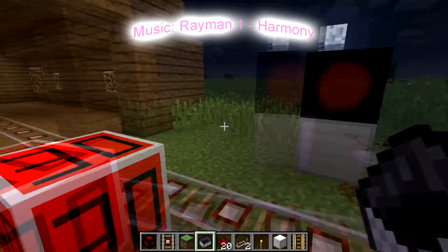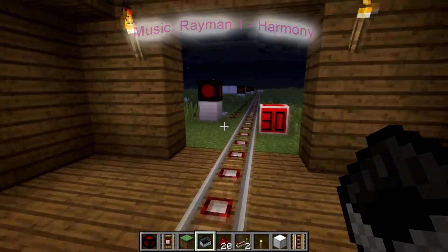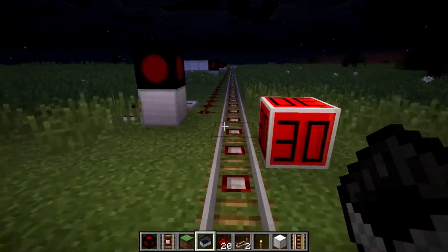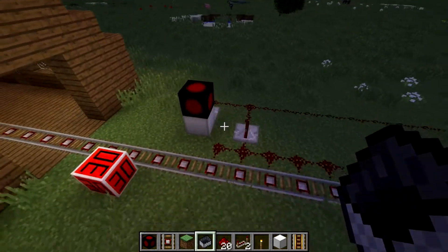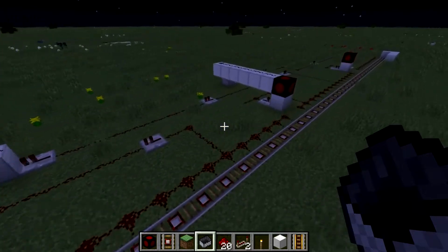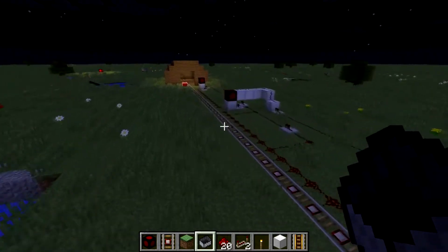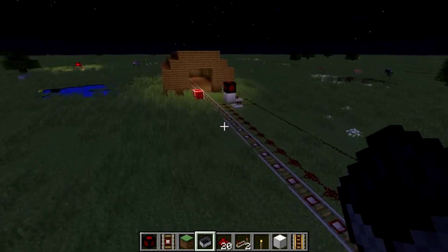What is up mate? This is a working signaling system in Minecraft. I'm going to explain what it's supposed to do first. Basically, the rails are divided into block sections and there's only one train allowed in each block section at any time.